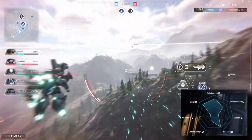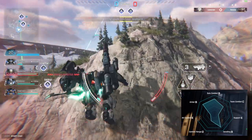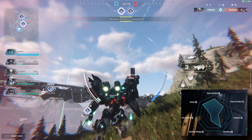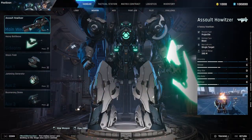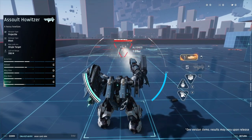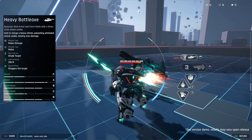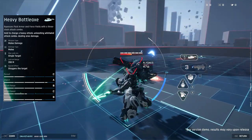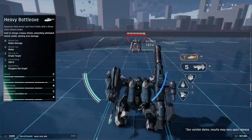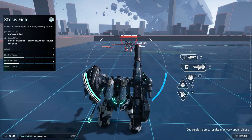Sticking with Welkin as my favorite mech at the moment — Welkin's main weapon is an assault howitzer, a projectile-based blast weapon that will deplete the enemy's shields before draining their HP pool. His sidearm is the heavy battle axe, a melee weapon that bypasses armor and directly drains the enemy's HP. When charged, it unleashes a crazy AOE whirlwind attack.